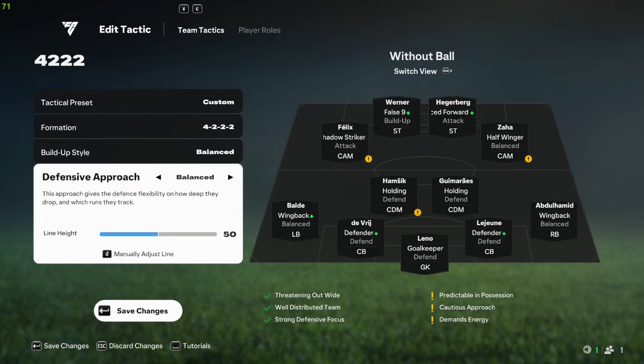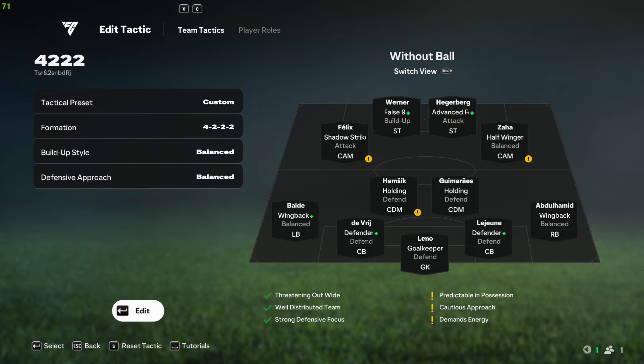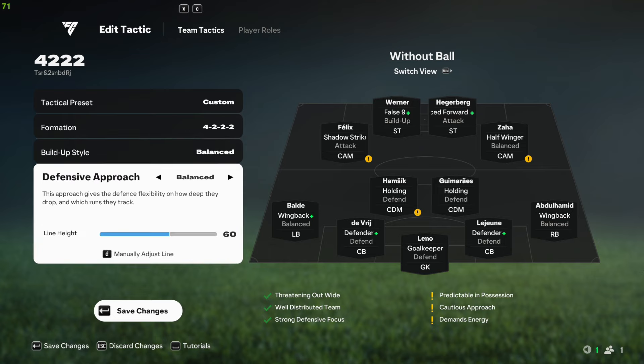For the defensive approach I'm also using Balanced, however I'm going to increase the line height setting to 60. Four-three-two-two, Balanced, Balanced, and 60 for the line height. I just don't want to go all-out pressure with this formation and I also don't want to sit too deep, so 60 is just about right.